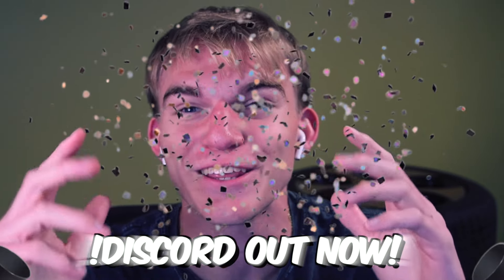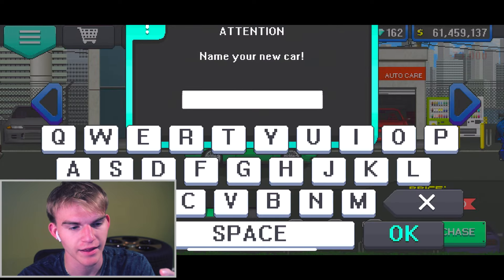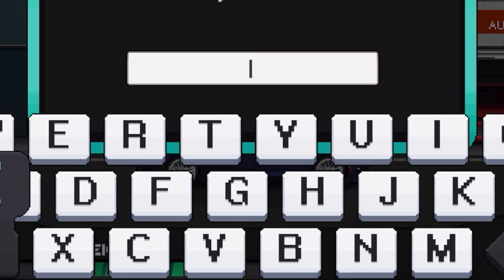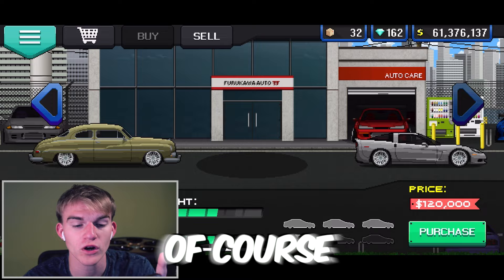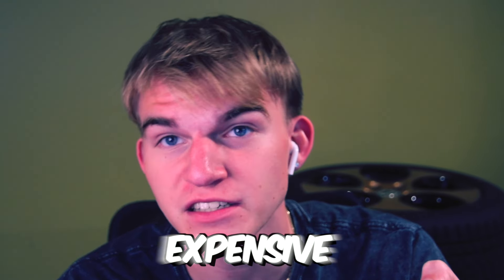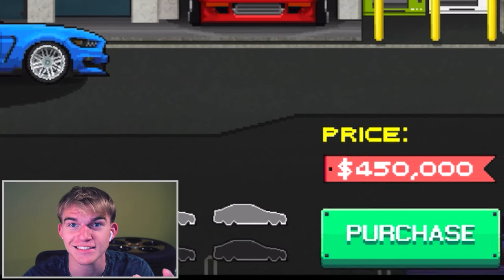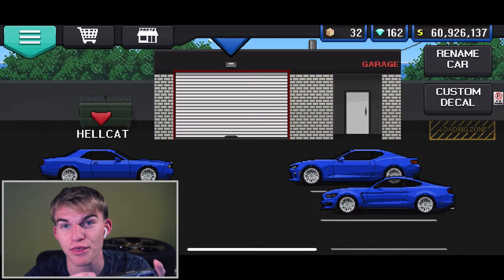Before we start this video I want to announce something big — I just released a new Discord that you guys can join. The Dodge Challenger we're gonna name Hellcat, the Camaro we're gonna name ZL1, and of course we have the GT500 Mustang — the most expensive out of all three at 450k. That's quite a hefty price.